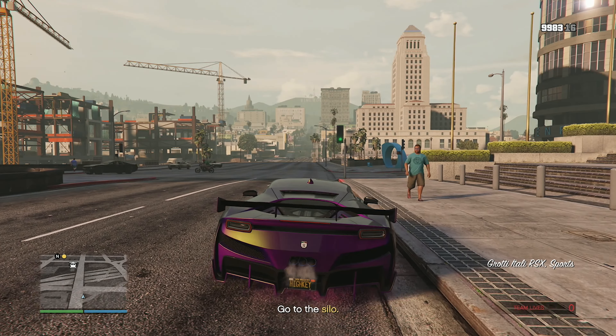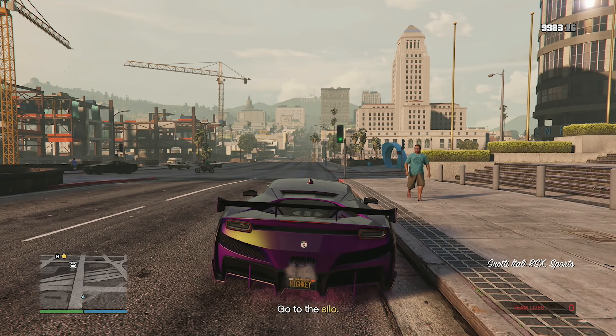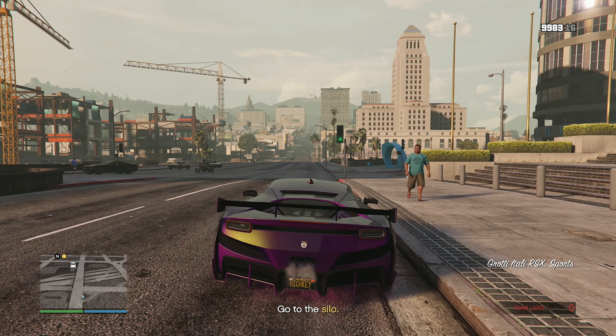Now we're doing the last ULP mission — A Cleanup. We need to go to a bunker. Made it to the silo, parked the helicopter, got inside through the hatch. We're trying to erase what's left of Clifford. We located the power breaker but now we have to find four fuses — I remember this being incredibly annoying. I already found one!